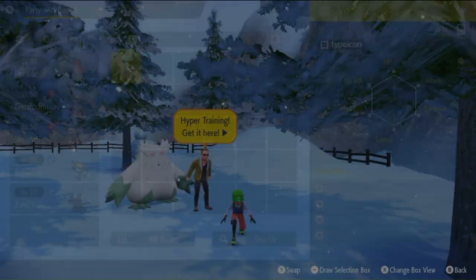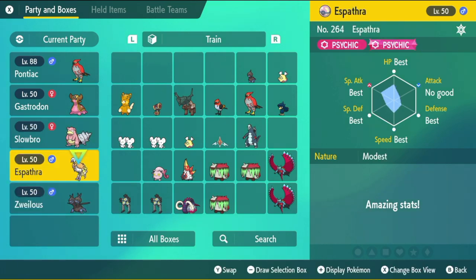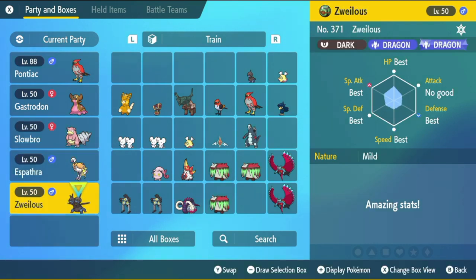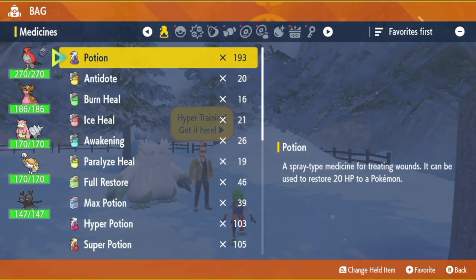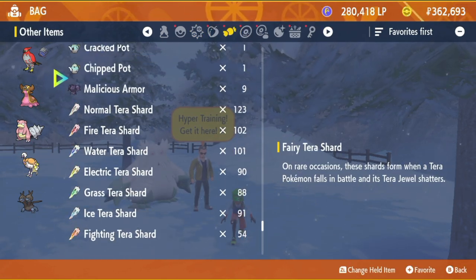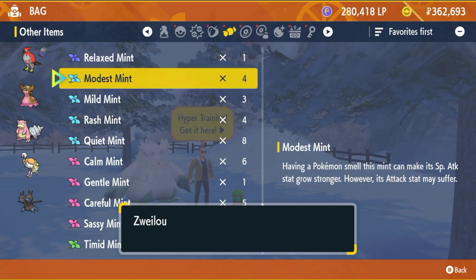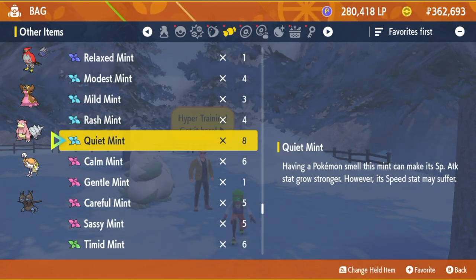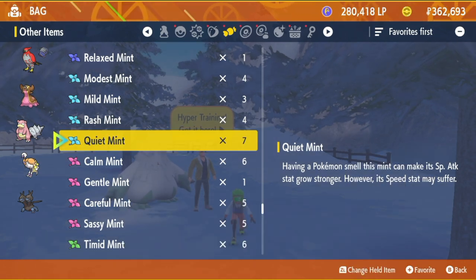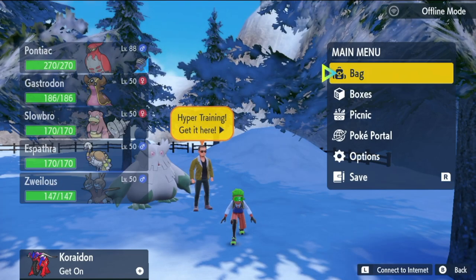Espathra is good. Zweilous is good. Gastrodon needs HP — let's start that training. Now we need to mint. Some of these are already the correct nature — actually none of them are except Espathra. I want Quiet nature on Gastrodon and Slowbro, and Modest on Zweilous. Here are the mints — Modest for Hydreigon and Quiet on Gastrodon and Quiet on Slowbro. Now everybody has the right nature.